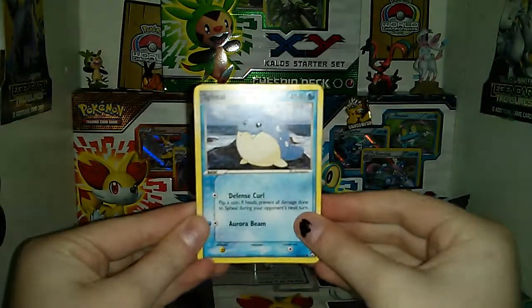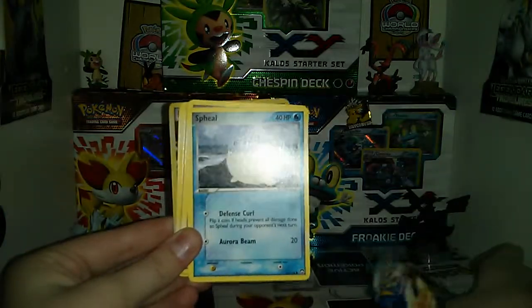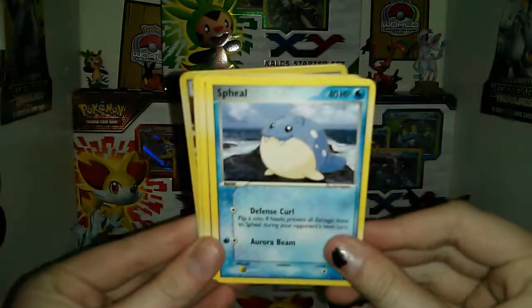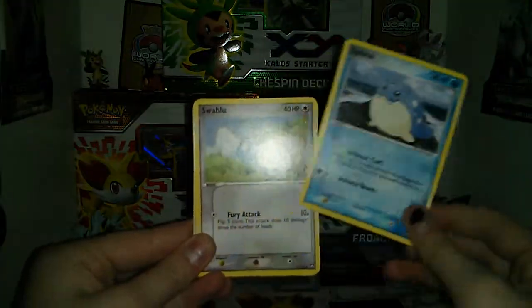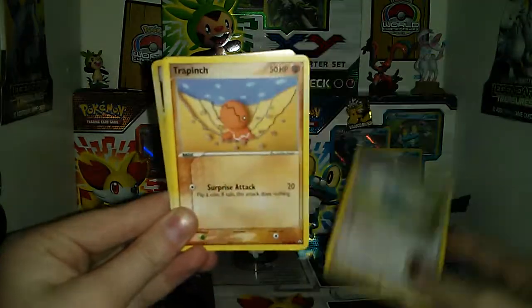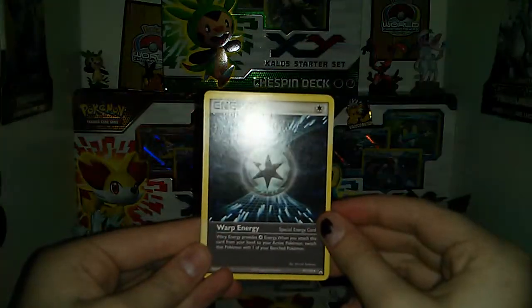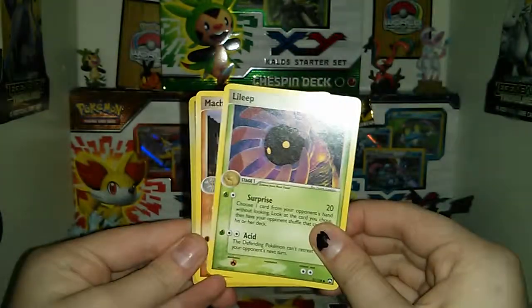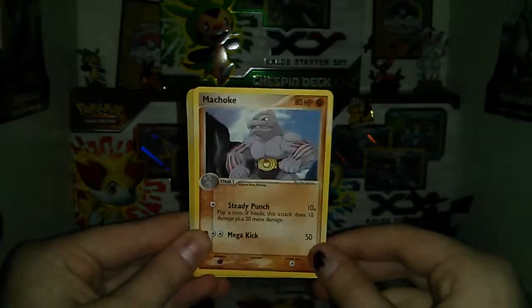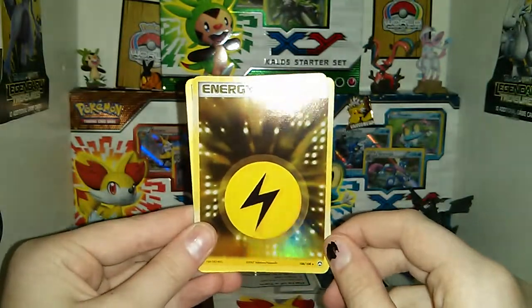The first card is a Spheal. These are Power Keepers — they're EX cards. So there's a Spheal, Swablu, Trapinch, Crabby, an energy, a Warp Energy, a Lairon, and the rare is a Machoke. The holographic is a lightning energy.